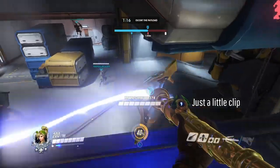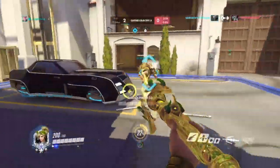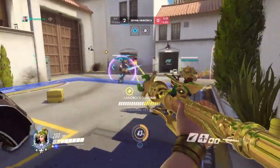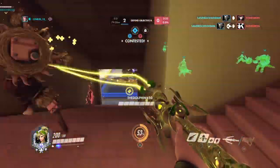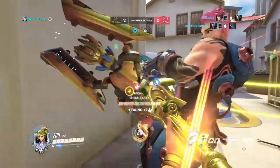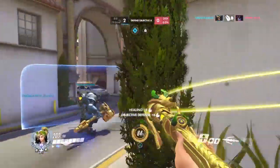First up is Mercy's healing priorities. My initial and usually main priority is on tanks. This clip is mainly me trying to keep Reinhardt alive because they just did not want him to stay alive. I focus priority on tanks because they take the most damage on your team and they're protecting the rest of your team — Reinhardt's shield, Zarya's bubbles, Winston's bubble. Tanks protect you, you want to heal them. Simple math.